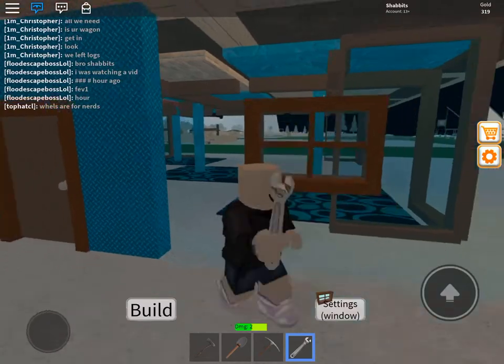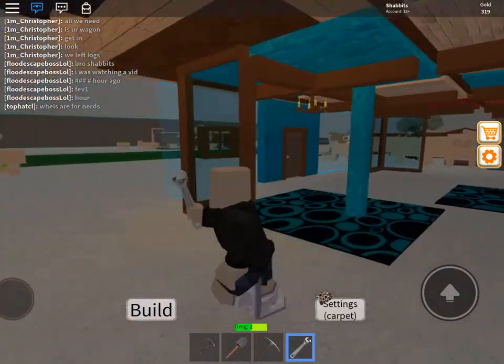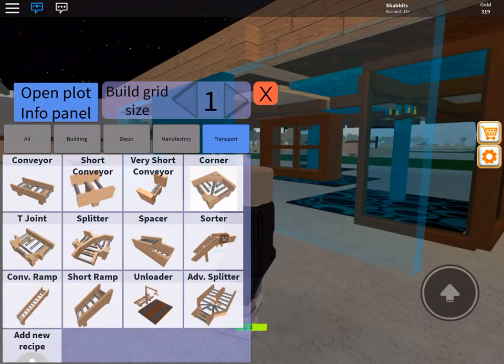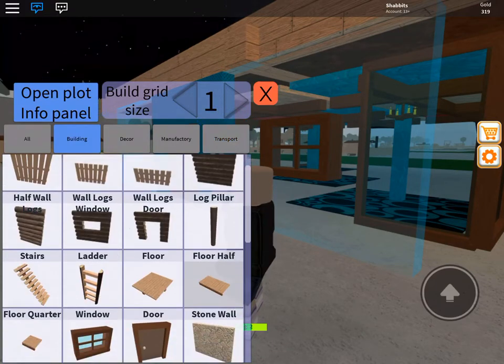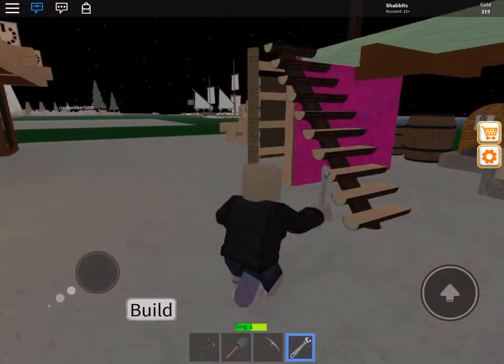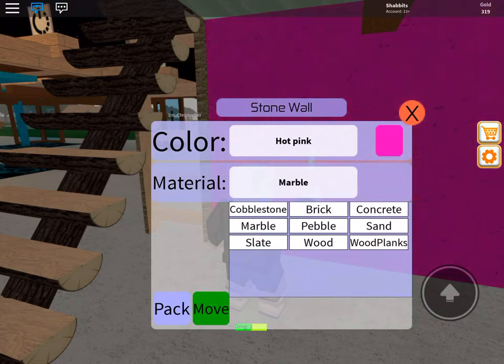Glass walls — so I'm thinking about making it all enclosed in here, like a little glass building. These iron walls give you a bunch of choices. And actually, the stone walls I've shown too give a lot of different textures like this. There's all the various textures for this.